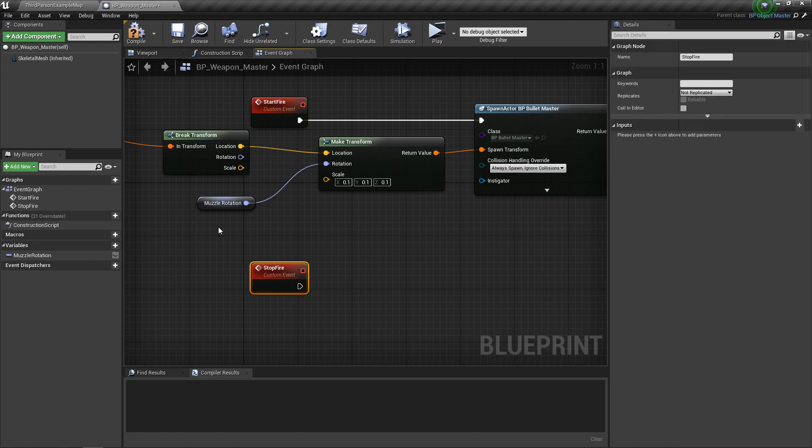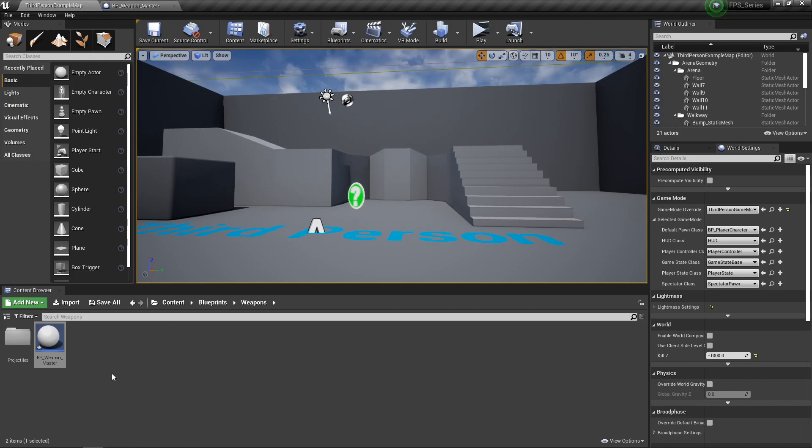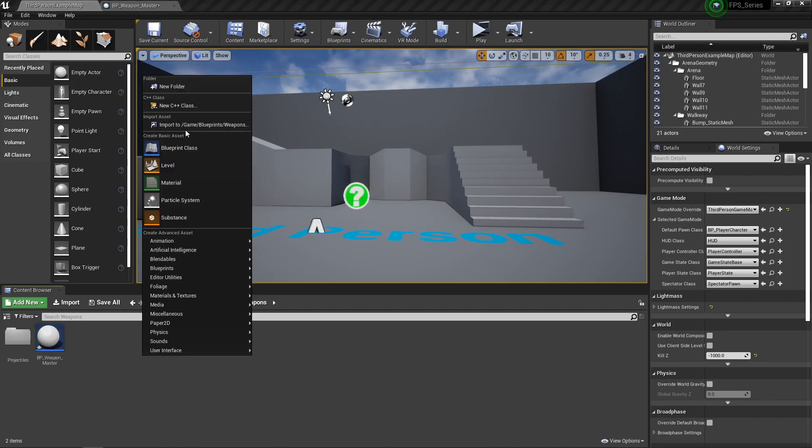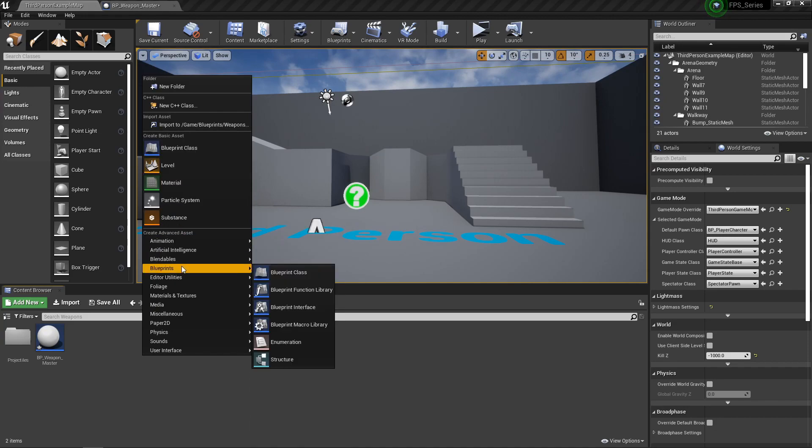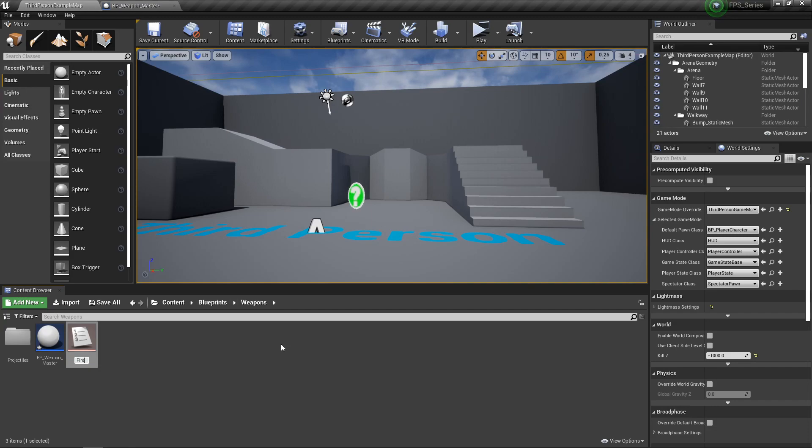Let's go back out into our content browser and create a new blueprint in our weapons folder. It's technically not a blueprint — it's categorized in the blueprints asset category — but it's going to be an enumeration. We're going to call it fire mode. Open that up.